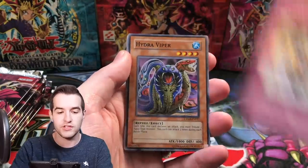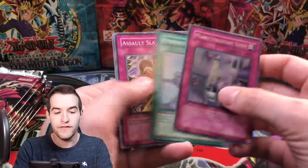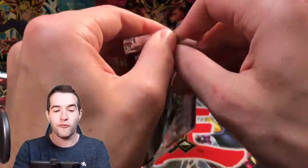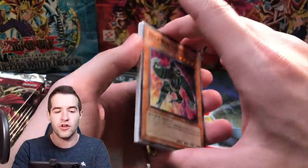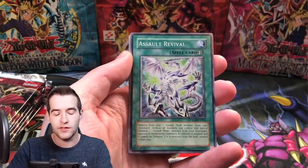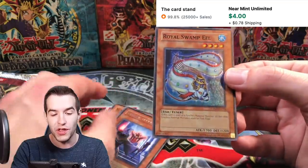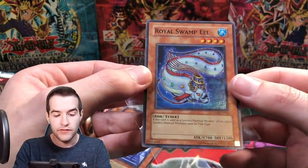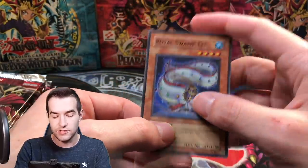Morftronic Board, Descending Lost Star, Hydra Viper, Morftronic Slingit, Pollutant Virus, and Mysterious Triangle. Eight more packs left — we've opened 40 packs in today's video. Trap Eater, Royal Swamp Eel — this card is used as synchro material and all other synchros become fish type. That's interesting. And we got a Submarine Frog.